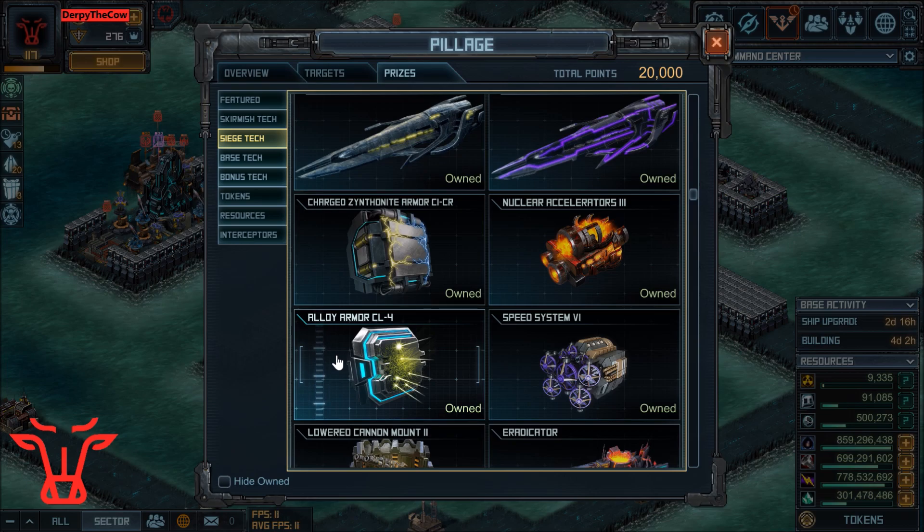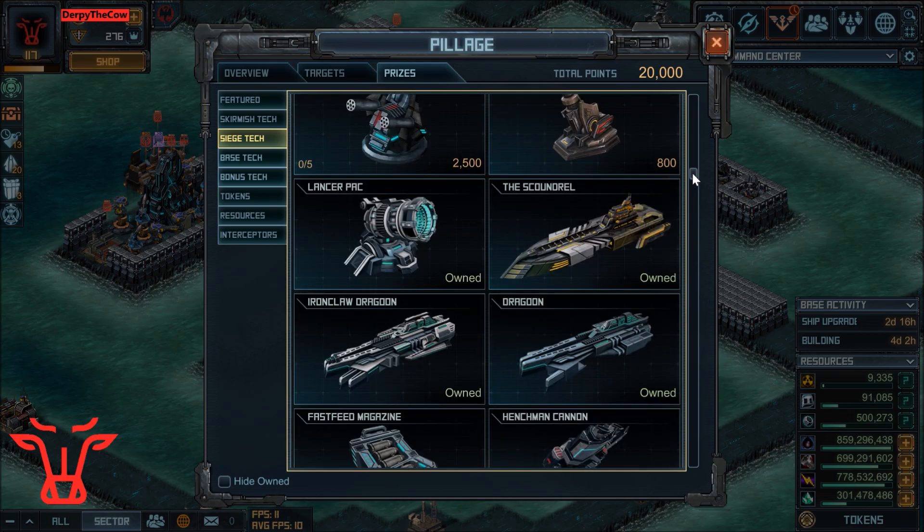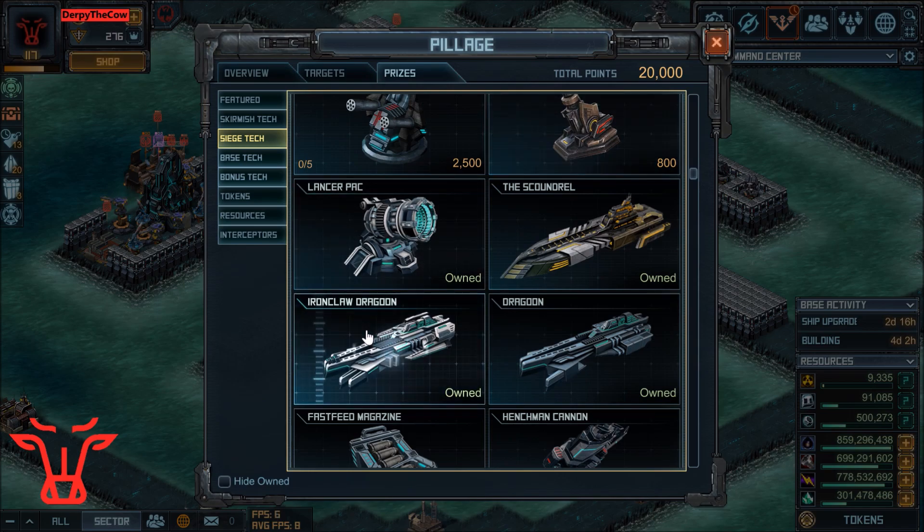For the basic player who has nothing and is just getting started: get the Dragoon, then the Henchman, then the Fast Feed, then Nuclear Accelerators 3, then Welded Barrel System. If you already have all those, you can go ahead and get the Ironclaw Dragoon and the Lancer Pack — those are the higher level flagship-only upgrades. The Lancer Pack is a heavy weapon and you can use those to build your fifth ship.